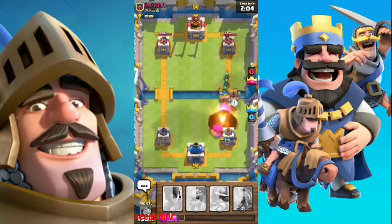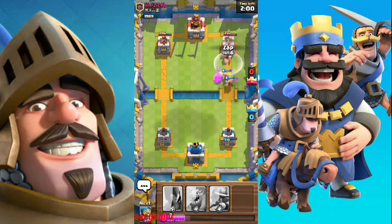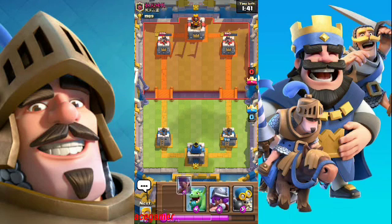Use the fireball, and if you're using Hog Rider please do use the Zap spell — it actually helps a lot. Now let's zap everyone so we get some extra hits on that tower, and it did great damage to that tower as you can see.